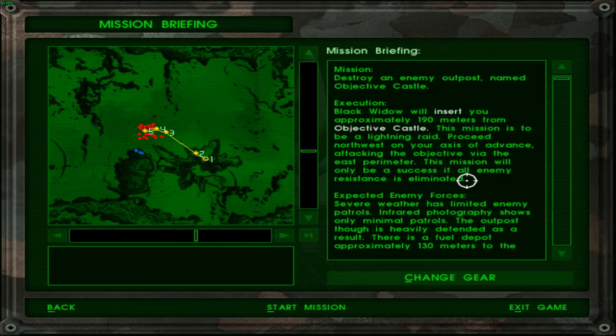I think I spoke a little too much there. Well, it would seem our flanking teams are nicely bunched up together and there are a ton of enemies. I swear this video is probably gonna get demonetized — not that I get any money from these anyway. Anyway, mission: destroy an enemy outpost named Objective Castle. Execution: Black Widow will be inserted approximately 190 meters from Objective Castle. This mission is to be a lightning raid — speed is of the essence.